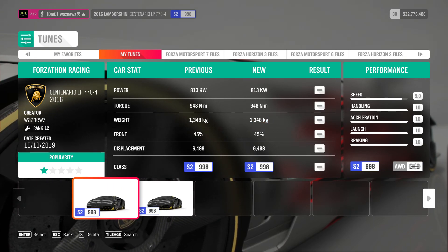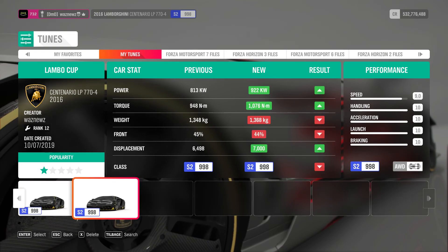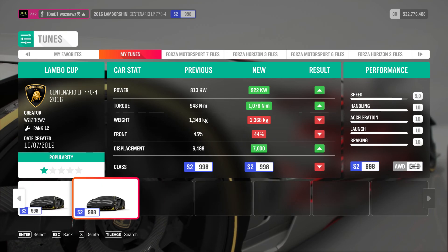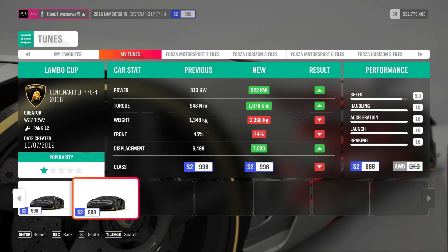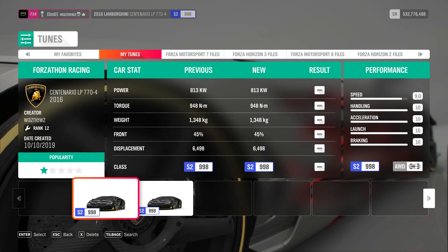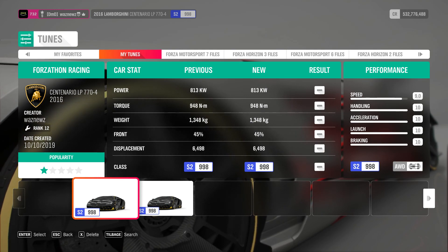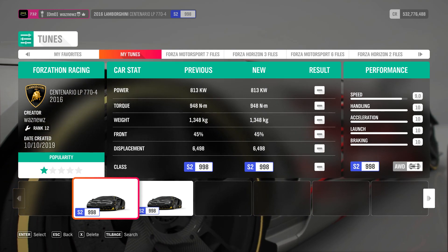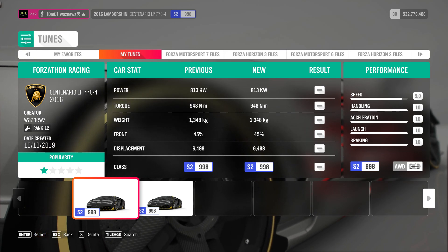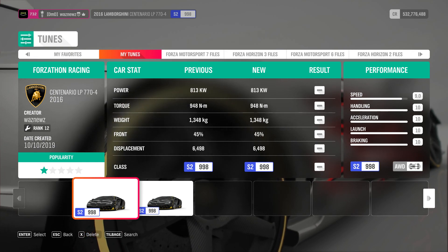The tune I was using is not the Lambo Cup one but the Forzathon Racing tune. The difference is this one has racing tires, the other has rally tires; this one has a very soft suspension, the other has a very hard suspension — that's the only difference. Remember, if you use one of my tunes or blueprints, please like it, and the same goes for the video. Don't forget to subscribe — thanks for watching, bye!